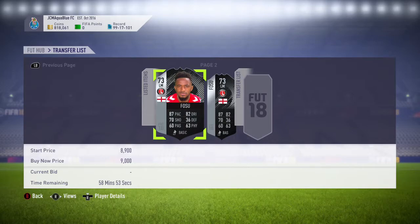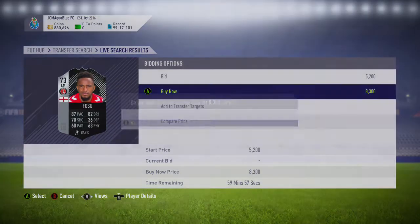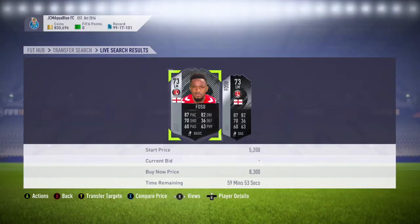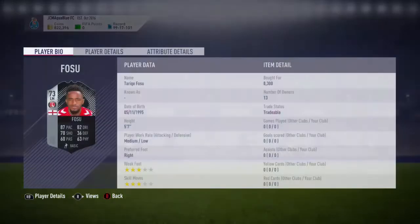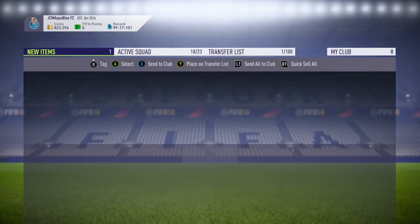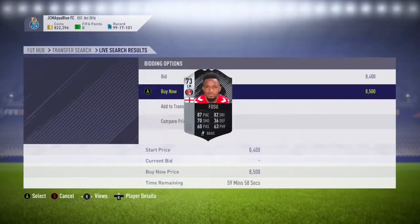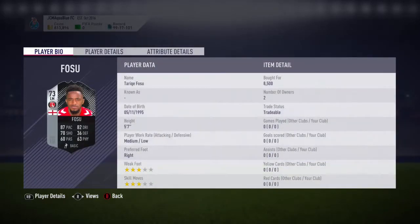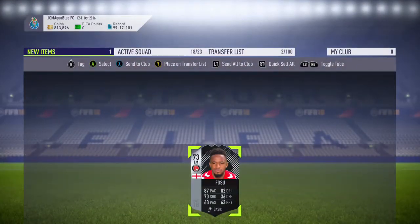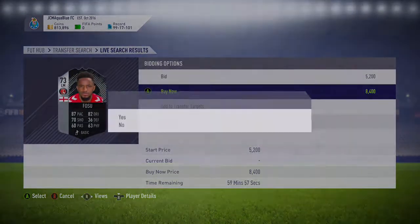So these are the deals that I managed to pick up earlier. We're going to snipe that Fosu there for 8,300 coins — we miss out on the original one, but then someone relists a card for 8,300 and we go and pick it up. So we put that one on the transfer list — that was the first deal. Then I continued using this method trying to snipe the cheapest informs on the market. All of these deals were picked up in around two to three minutes. I think someone was just listing a load of them on the market, so I got very lucky and picked up the majority of them. We're going to get another one there for 8,500 coins.